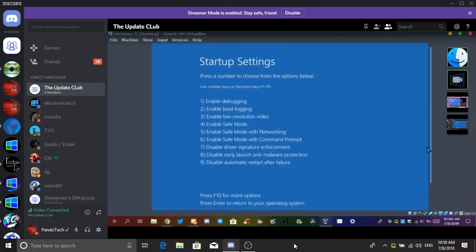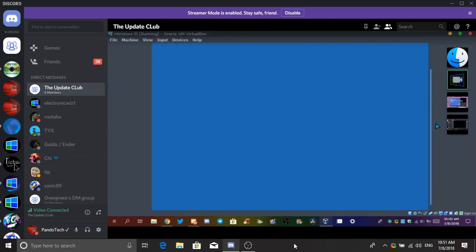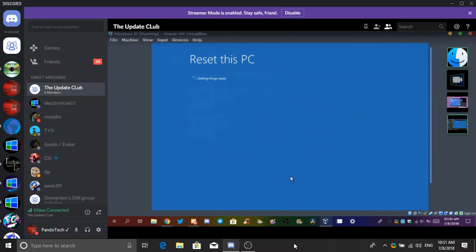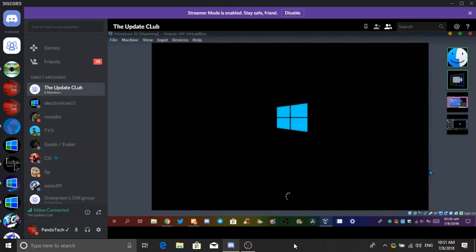Let's try safe mode. Preparing automatic repair. This is an RTM VM. A computer at my school a couple years ago that had RTM went to the same screen — preparing auto repair — and it let me into an administrator command prompt even though I wasn't an administrator. I know it was RTM because it said build 10240 in the command prompt. Reset this PC, remove everything. There is a problem resetting this PC. There's one percent.